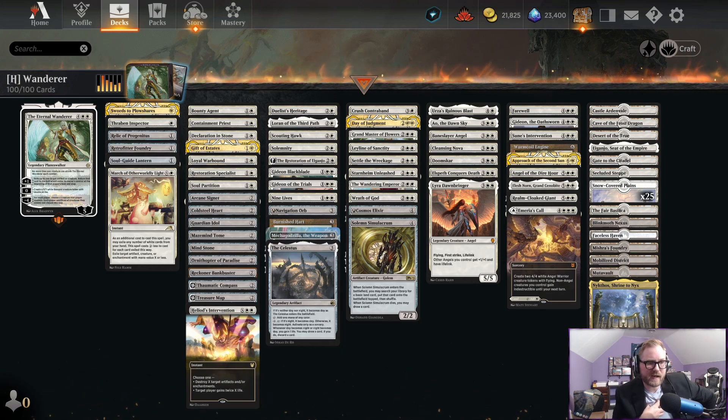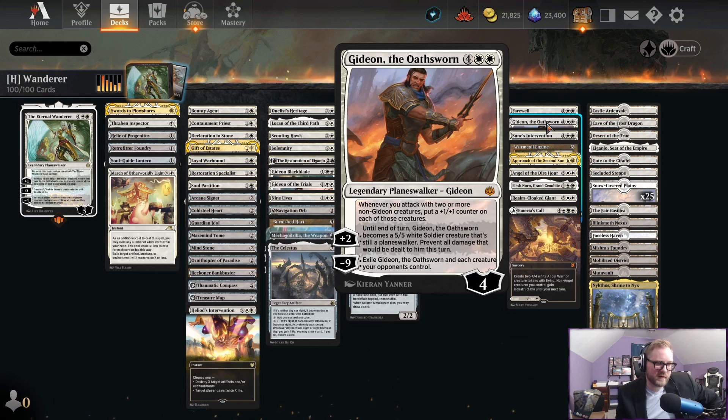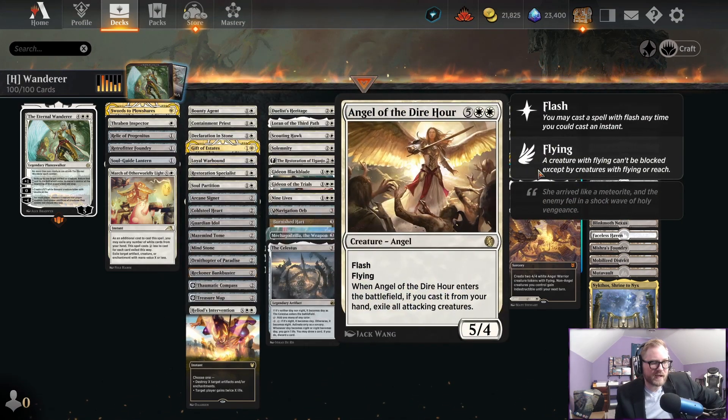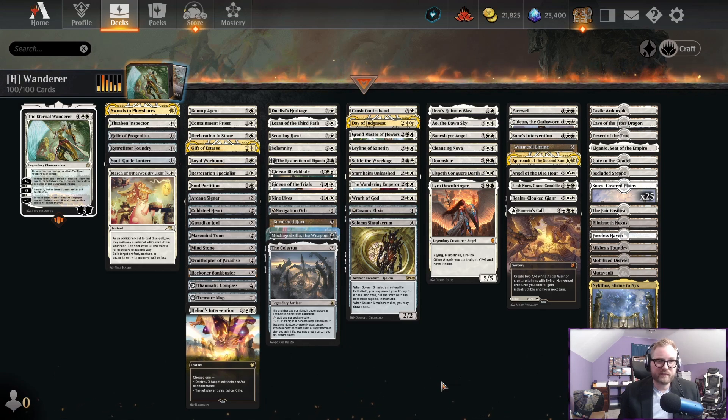I think the Gideons are a little unnecessary — Gideon Oathsworn is terrible, this card is not good. It's only like Angel of the Dire Hour — too expensive for what it does. There's probably at least five slots in this deck that could take out those bad cards and add even better cards. It's just really quite solid actually. I would want another big lifelink creature to have as the creature that sticks around after you use the minus-four ability for the Eternal Wanderer.